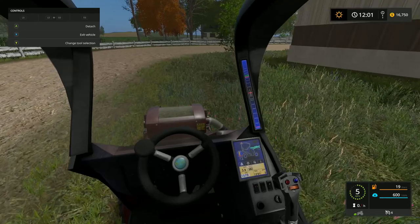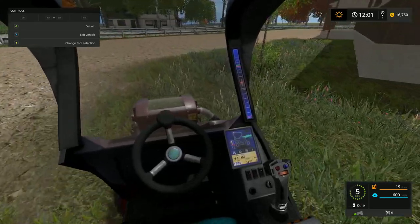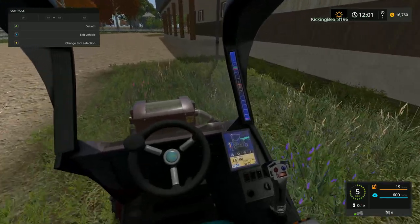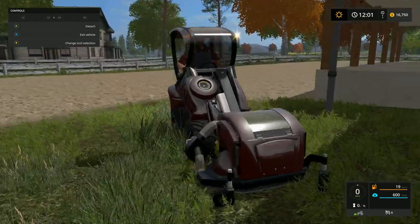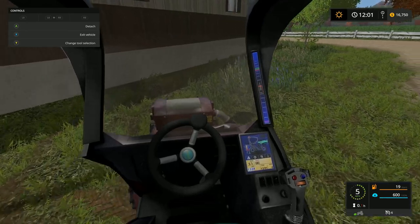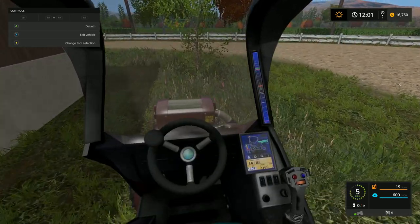We do have the crew cab pickup truck here for the farm — it did come with the game and it is one very cool truck that Giants built. Very nicely done. I think once we finish this little patch we'll switch over to the Massey Ferguson and start doing the main areas, but a lot of mowing does take quite a bit of time.